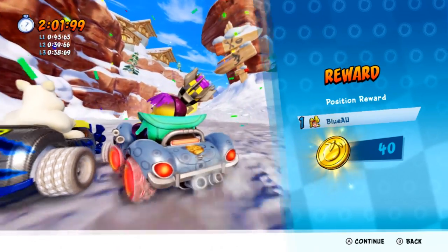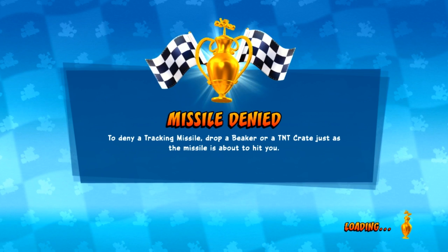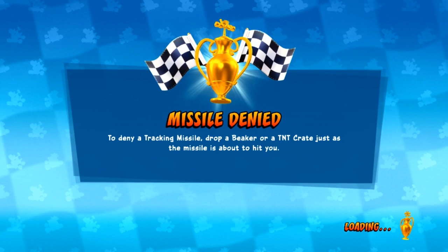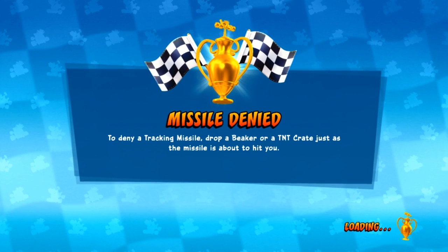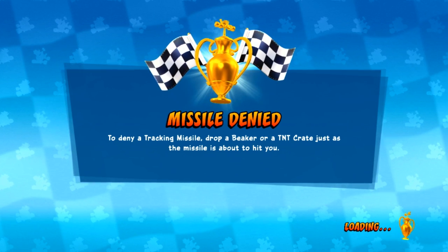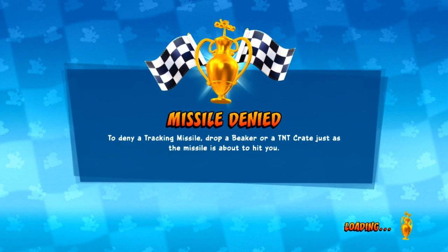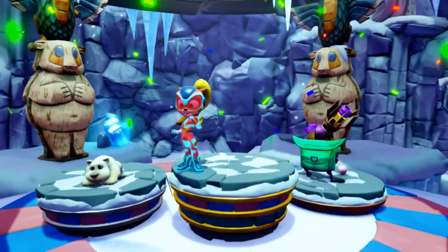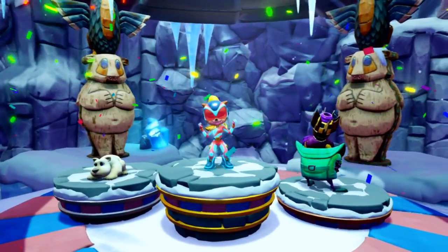At the end of every race you get credits, and you build up a pretty significant amount over time — after about 2-3 hours I had around 3,000 credits, which was more than enough to buy a new character and skin. The adventure mode works by dropping you into an area with four races to do, usually in order. Once you complete all four, you can take on the area boss. Once you beat the boss, you get his key to move on, and it also unlocks bonus challenges.